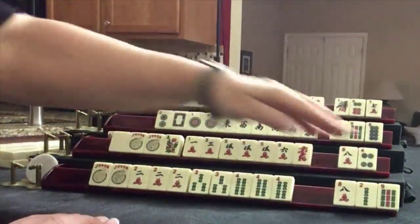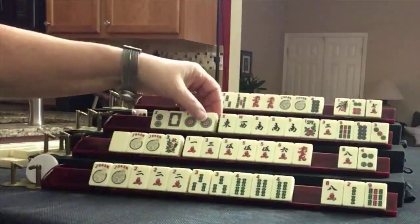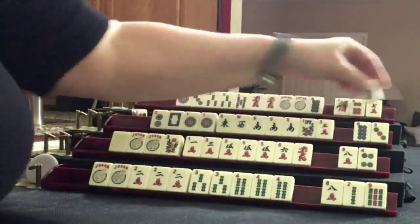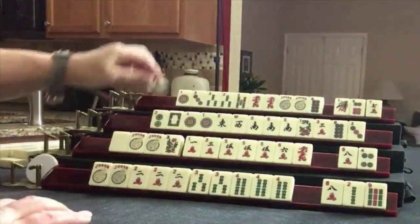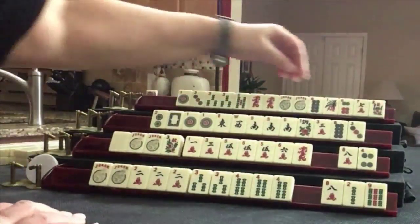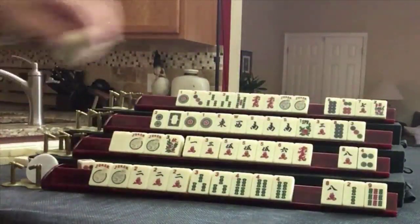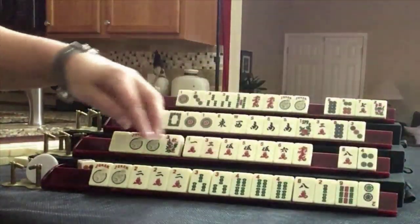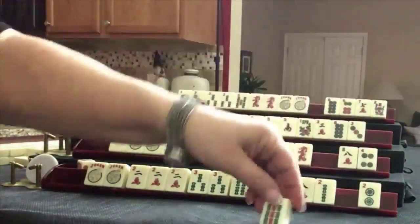Bam, bam, bam, bam, bam, three dot. Let's discard nine bam. Flower — we really don't need that. Let's just hold it, we'll get rid of the one bam. We need one, two, three, four. Let's discard nine bam.